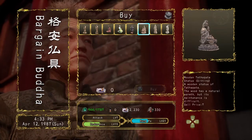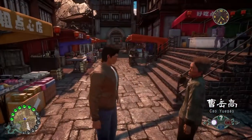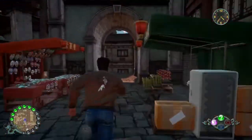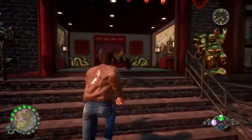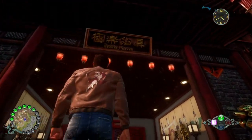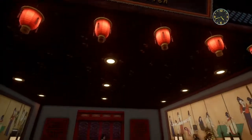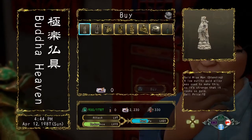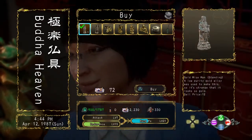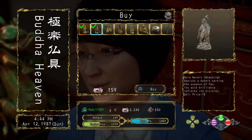Once you have made all the required purchases from this shop we will be heading to one final Buddha shop, which you can find by heading in this direction. The shop is located here — the name of it is Buddha Heaven. There are two separate statues that we need from this shop in order to finish the set. The first statue is called the Gold Wise Man Standing, and the next and final statue is located right next to it — the Gold Hermit Standing.